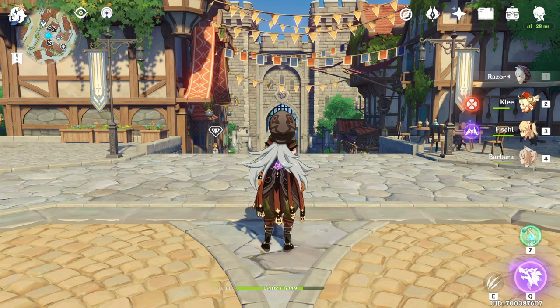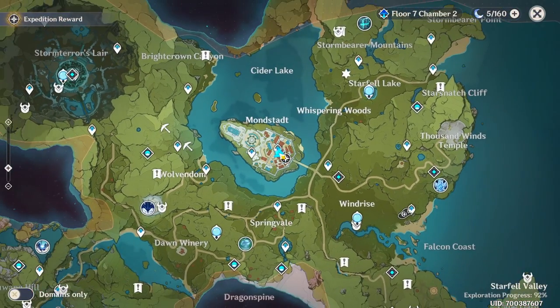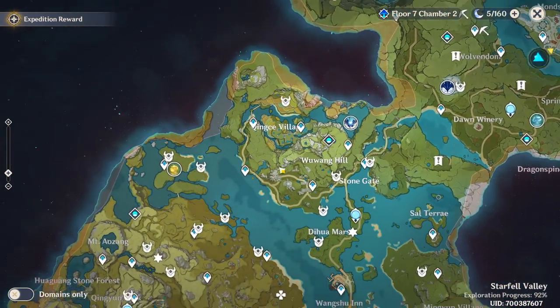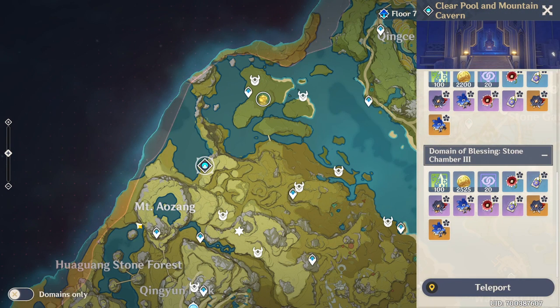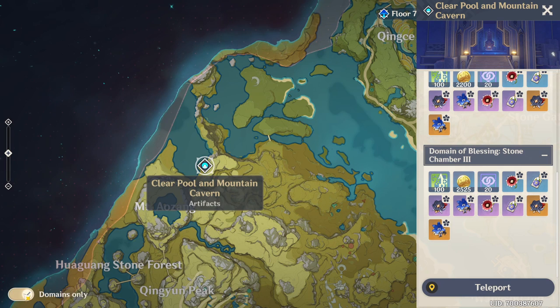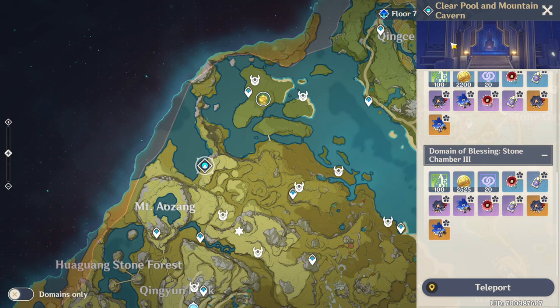The domain where you can find them — I'm gonna show it right now. As you can see I'm in Mondstadt, and if I scroll down a little bit, right here near Mountain Auzang there is a domain. Click 'domains only' and it's only gonna show you the domains. The name of the domain is called Clear Pool at Mountain Cavern.